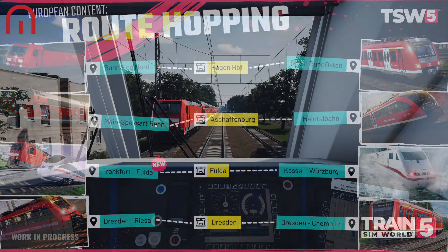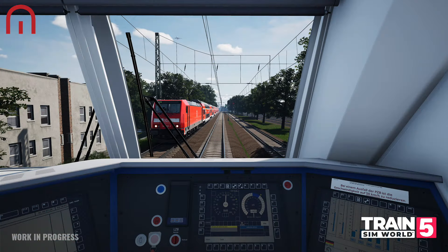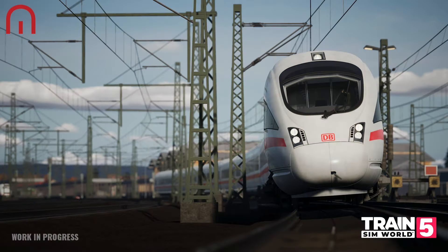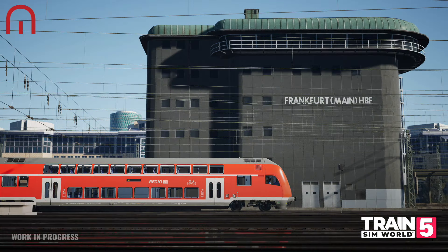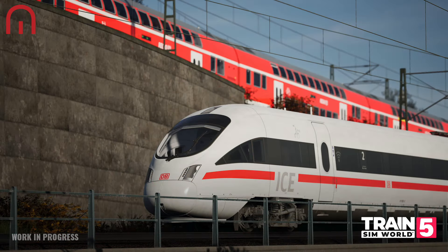8th Gen console services — after reviewing performance on previous generation consoles, Dovetail have amended the timetable to provide a suitable experience for these players. Timetable services included for these consoles are formed of the DB BR114 and Dostos for the RB51, RE51, RE50, RE54 and RE55 services, and ICET services with additional FlixTrain Vectron layers for owners of the Deluxe and Special Edition. Other locomotives such as the DB Vectron will be available to operate by spawning them into the timetable — meaning you won't get AI versions, only a driveable option.